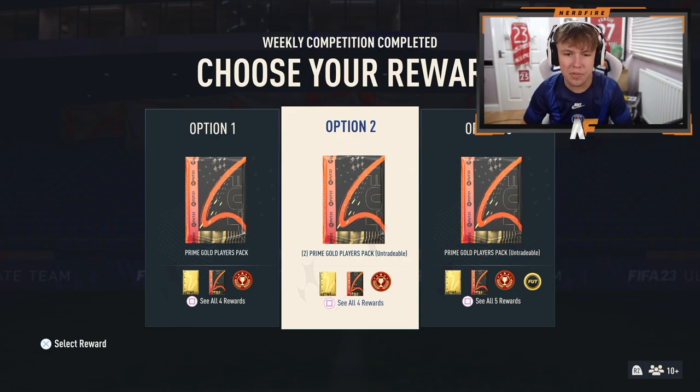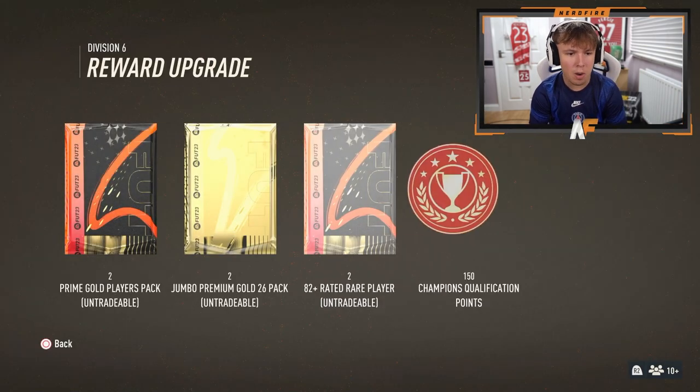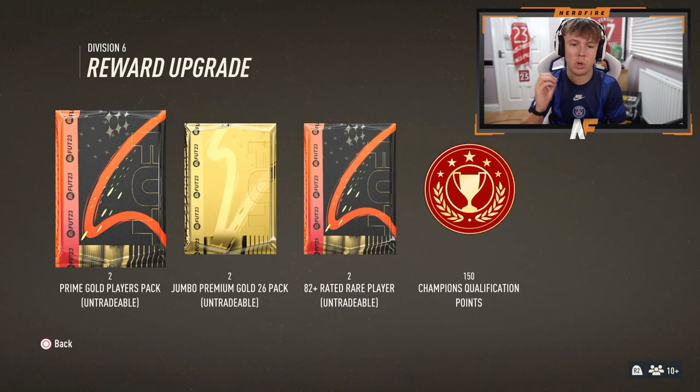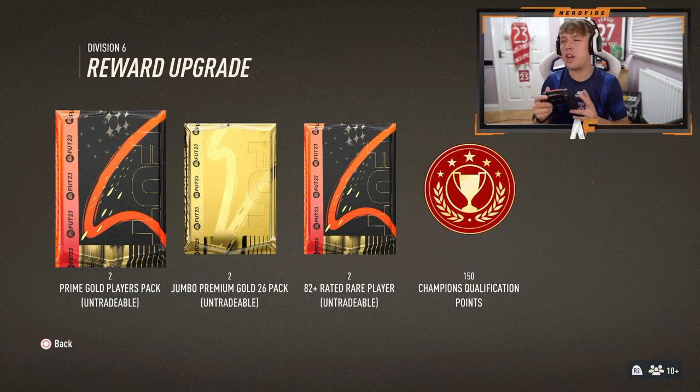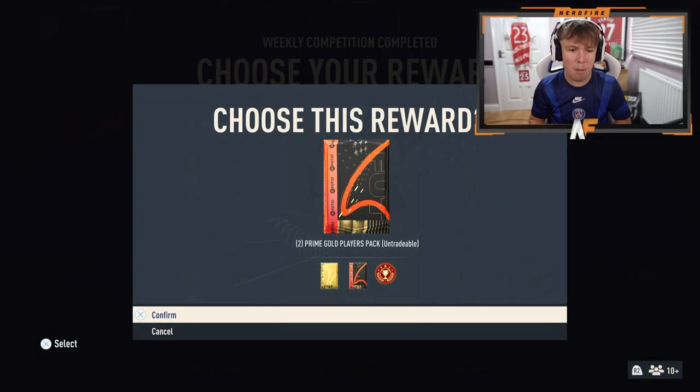Now I'm going to show my Division Rivals rewards. It's rewards week number two — Division 6 rewards. We've got two prime gold player packs untradeable, two premium gold 26 packs untradeable, two 82-plus rated red player packs tradeable, and 150 qualification points. We're going for the untradeables — mainly want to see if we can push to get a ones-to-watch. Let's get them opened.